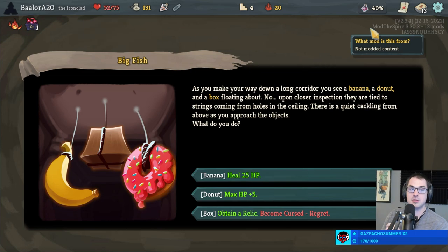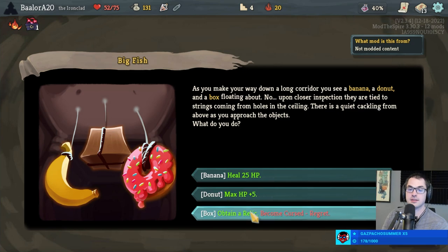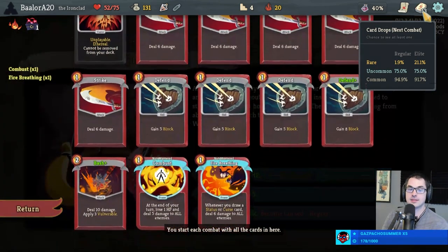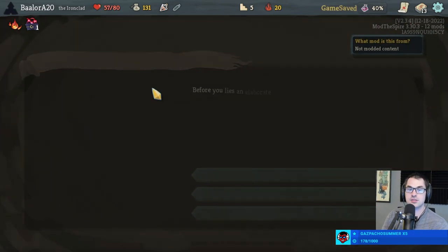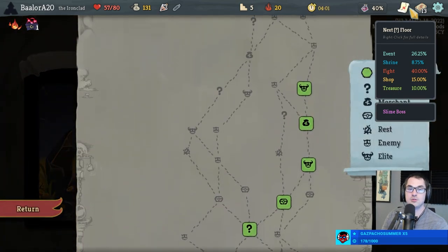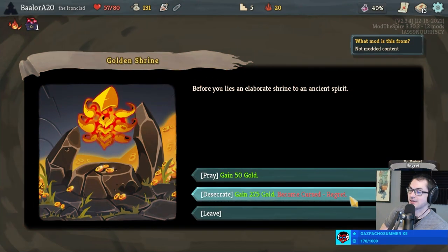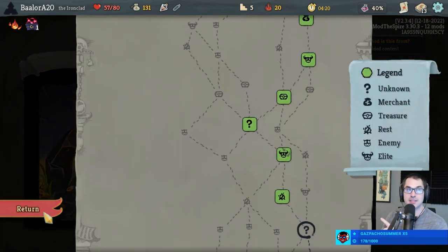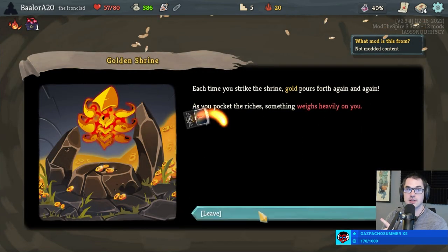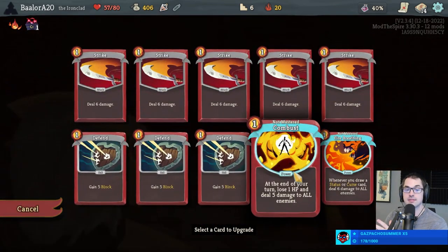Or we could heal all the damage we took and go back to completely full, but I don't think we need to do that. Taking five max HP — Regret is not mastered. And we get there: 275 gold. Wait — I could have had two Regret, Twitch chat. Of course then I would be dying very quickly, but I could have had it. With a shop coming up soon, I'll take the 275 gold and a curse. We get to kill the burning elite essentially for free.